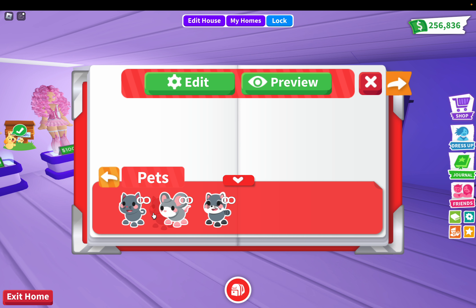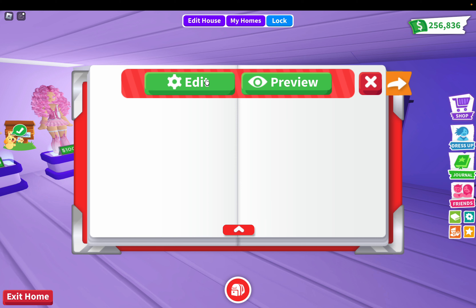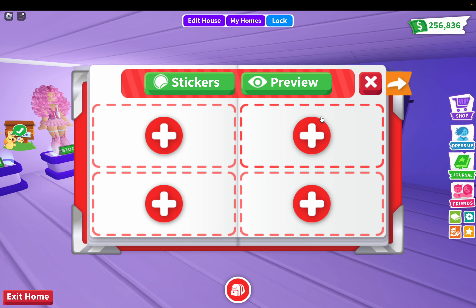So I guess you have a limited amount of cats, mice, and raccoons it looks like. Okay, I could throw that in trash — remove sticker, yes. Let's see what happened to that sticker. Okay, look at my name — there's my Roblox avatar. The cat's back! So let's see edit.